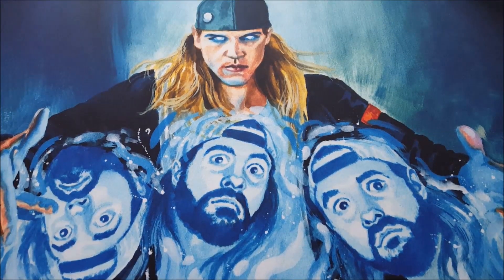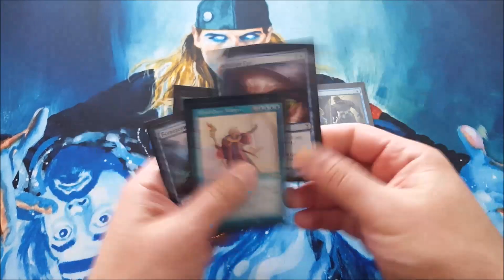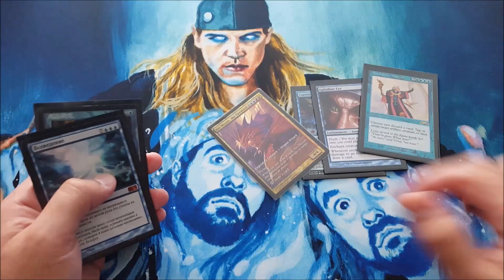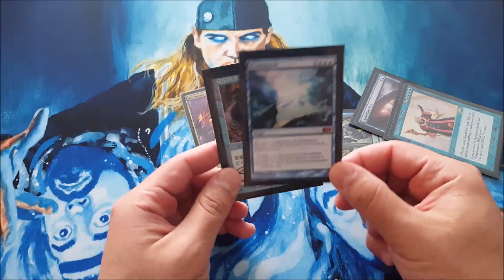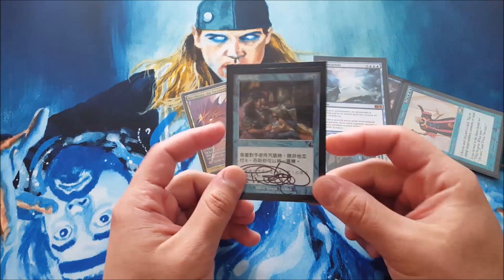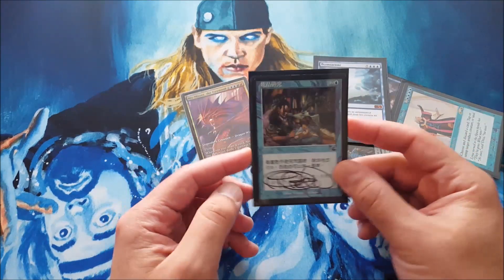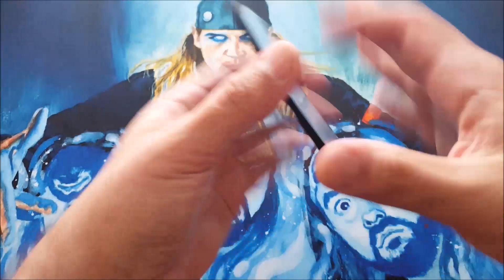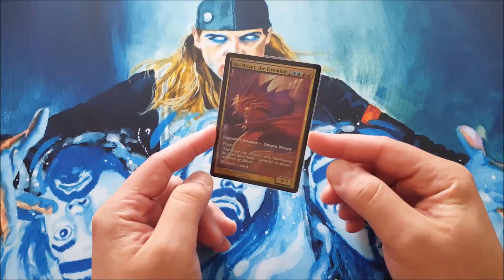Finally, the enchantments — the combo pieces. We've got Curiosity, Ophidian Eye — love that art by the way — and Mind Over Matter. That's what combos with Niv, that's what helps you win. And then Omniscience, or Omni-Science as me and my friends call it. And Rhystic Study, because this card is always good, always fun, and always gets destroyed really quickly — unless it doesn't, in which case your hand is just full of cards they let you draw. And that was my Niv-Mizzet, the Firemind deck.